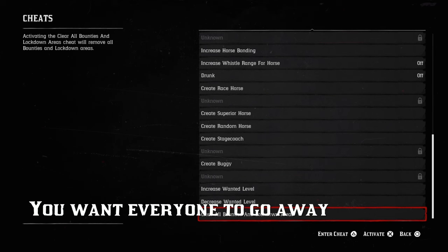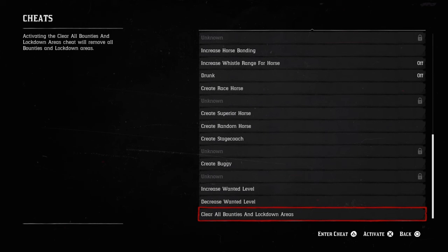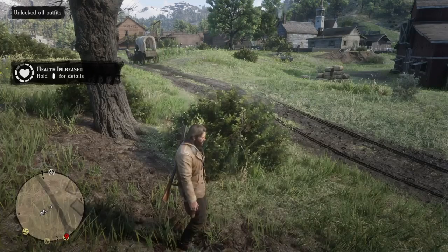If you want everyone to go away, this eliminates your current wanted status and bounties in towns across the world. And there you go.